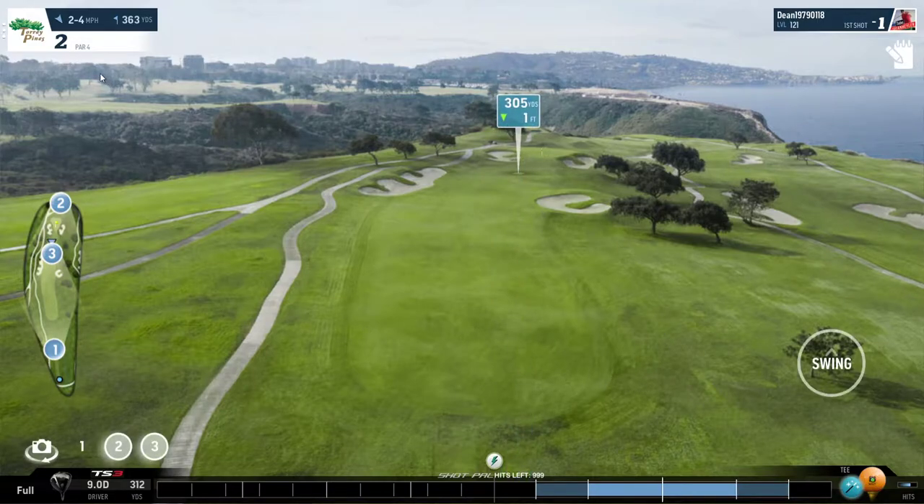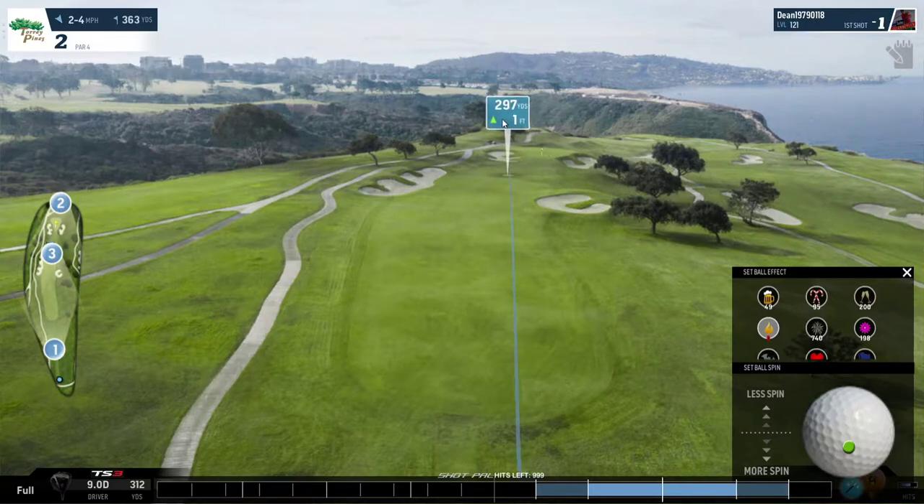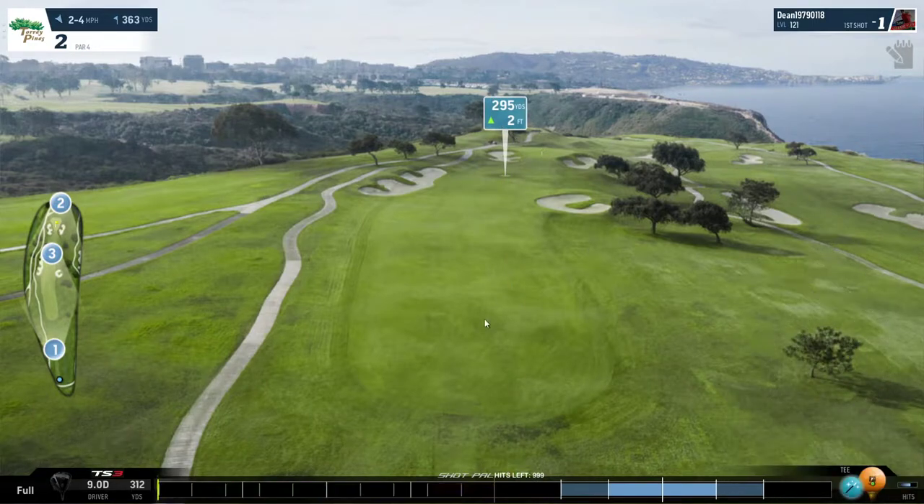Hole number two is a very short par four. 363 yards might seem long, but to play it right, birdieing this hole should not be a problem. We're heading into the wind, so this ball should carry in the region of 295 to 300 yards. Let's give it a bash and see how it goes.